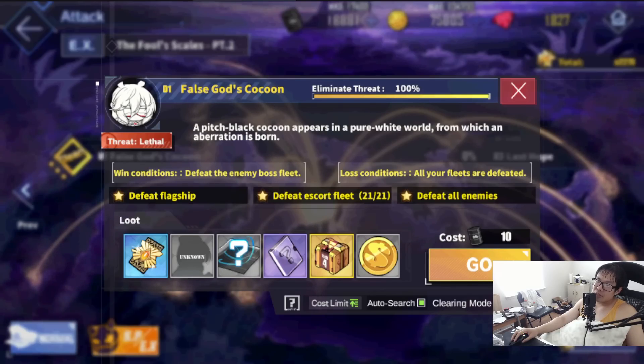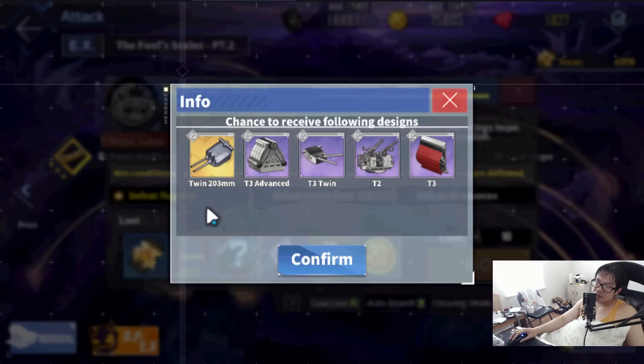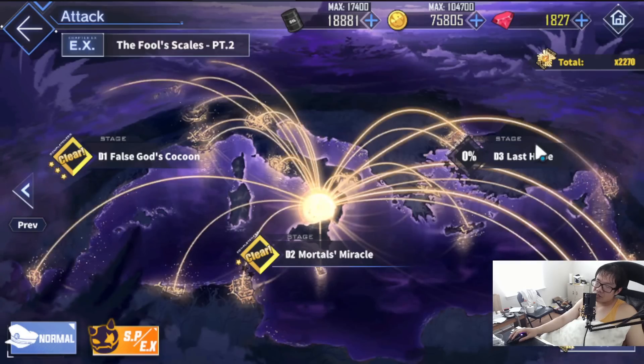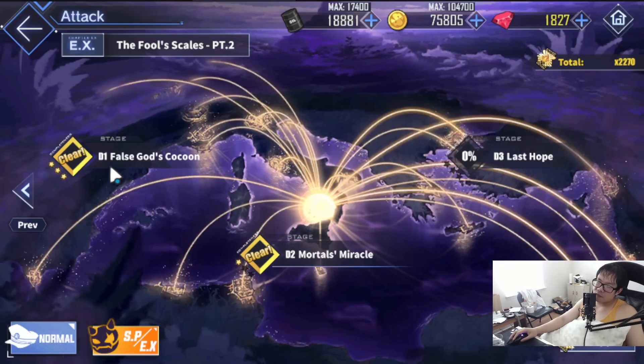Just go in, slap the enemies, slap the bosses, and get your drops. It's very easy to do. Same thing as endgame players — baguette guns are a good pickup, and if you want the heavy cruiser gun as well, grab those too. Just skip D3, and skip SP as well if you farm a lot. Otherwise, if you guys want to be oil efficient, unlock SP first, then farm D1 as your baguette gun source.